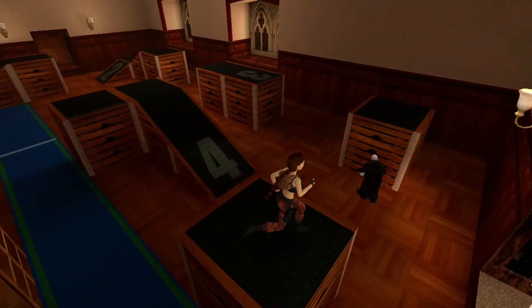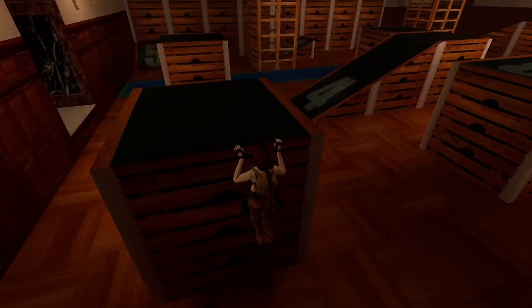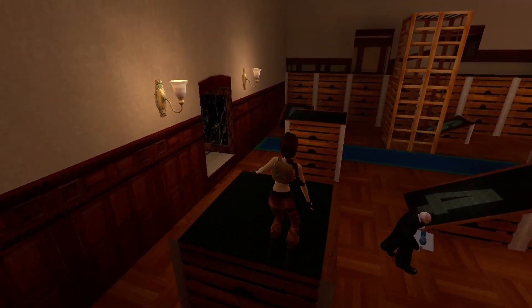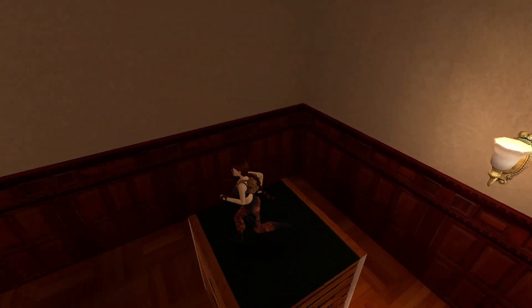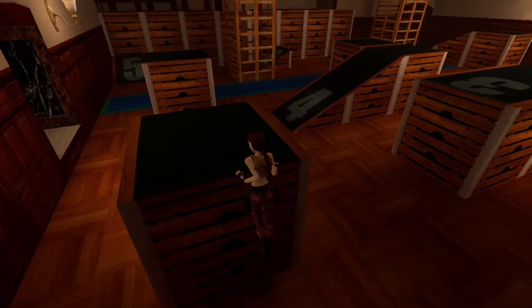Step two: grabbing onto ledges. You don't need to step back for Lara to grab on. Just hold the second action button — which is the right trigger or right mouse button — while moving her towards the edge. She will automatically grab on and you don't need to keep the button pressed.